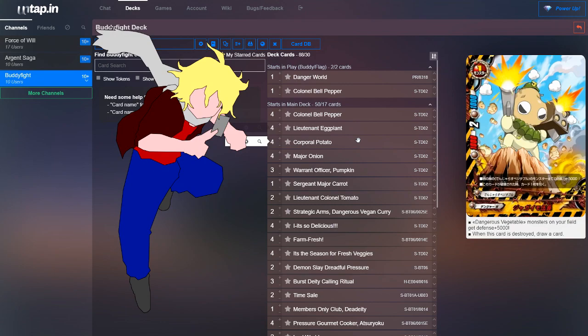Next, we run four copies of Corporal Potato. Dangerous Vegetable monsters on your field get plus 5,000 defense, and when this card is destroyed, draw a card. Pretty simple but pretty effective.